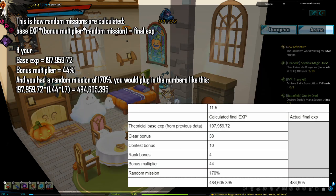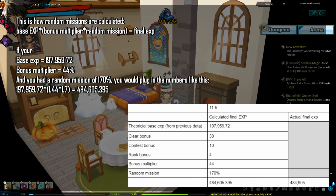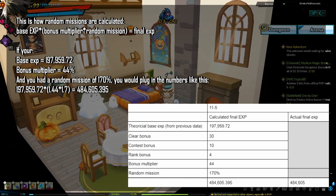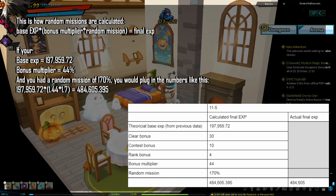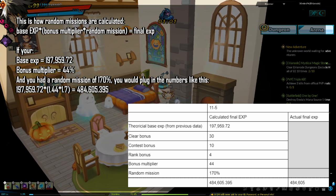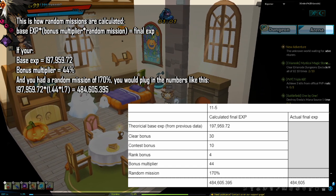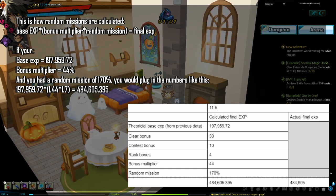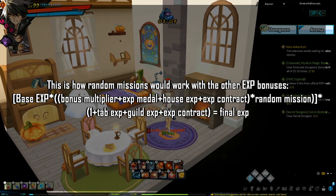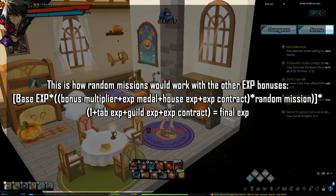Random missions are calculated using the equation shown on screen. For example, if base EXP is 197,959, bonus multiplier is 44%, and you have a random mission of 170%, you plug in those numbers as shown. Random missions are also calculated together with everything else using the combined equation on screen.